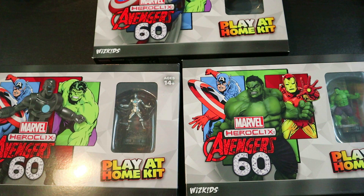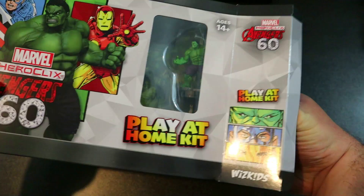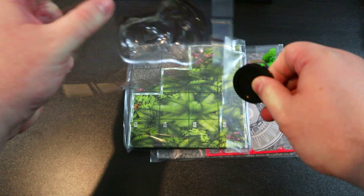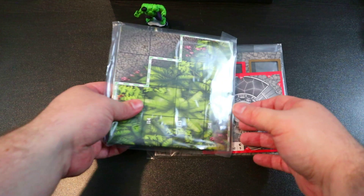Without further ado, let's get into the good stuff. We'll start with the Hulk and work our way down. One really cool thing about these play at home kits now is they're no longer just a figure and a map — they give you so much extra stuff that it really makes the roughly 20-dollar price point so much more worth it.